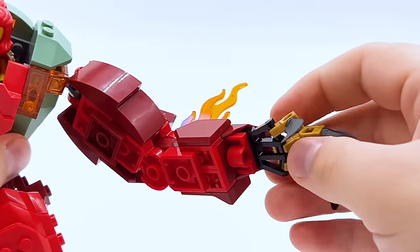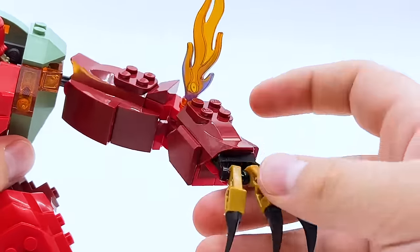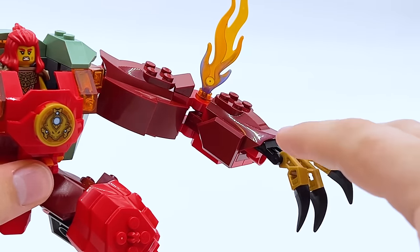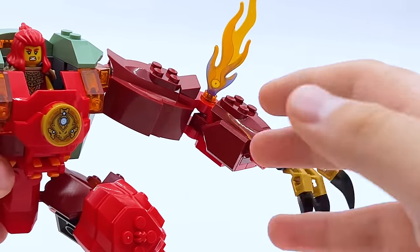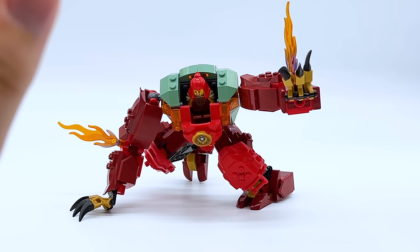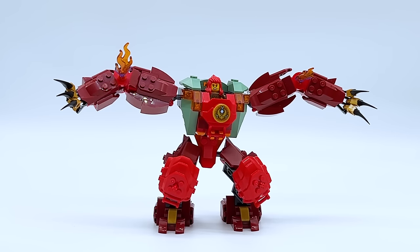The weapon spot is there if I ever want to add one, but it's not in there by default. I know this is a very silly design all around, but I'm super happy with it. It's not my favorite in this video, but I think it's unique and it fits this character perfectly, and I'm glad I got to play with this mech formula a little bit, while still allowing this mech to mix and match and combine with the others.